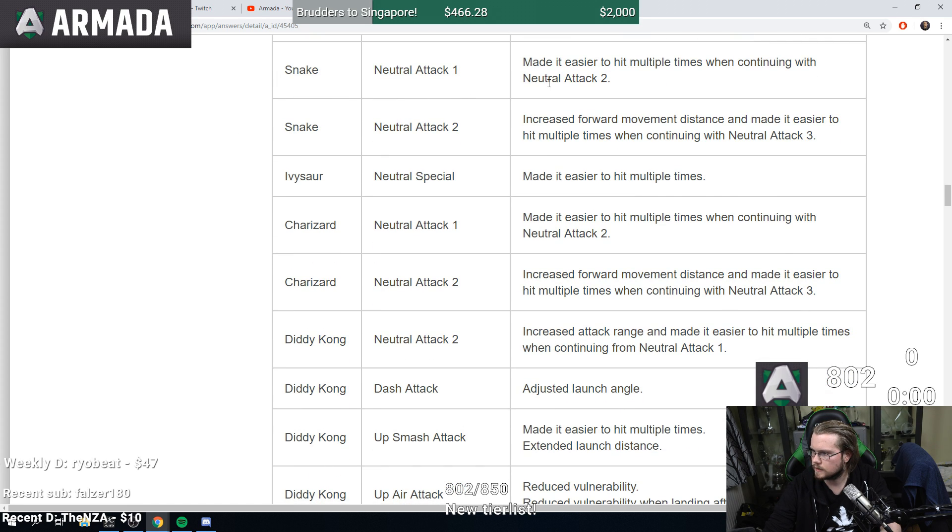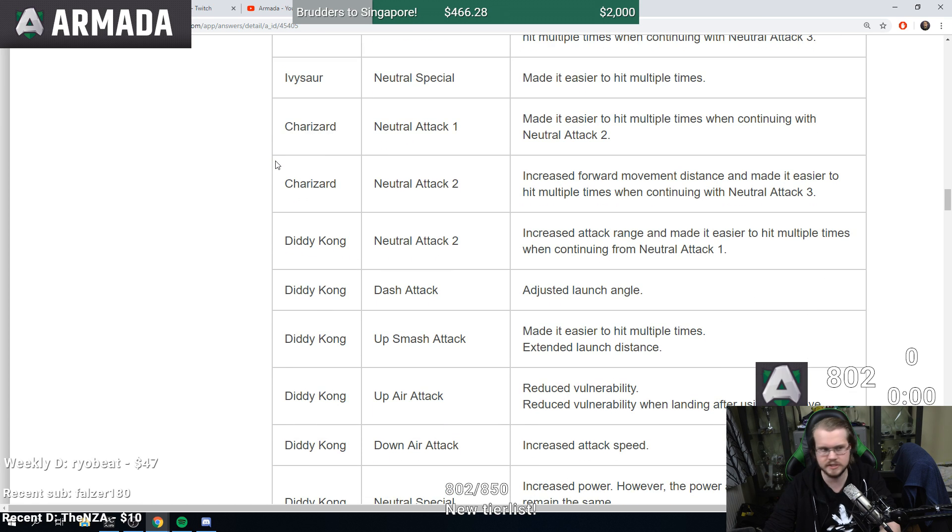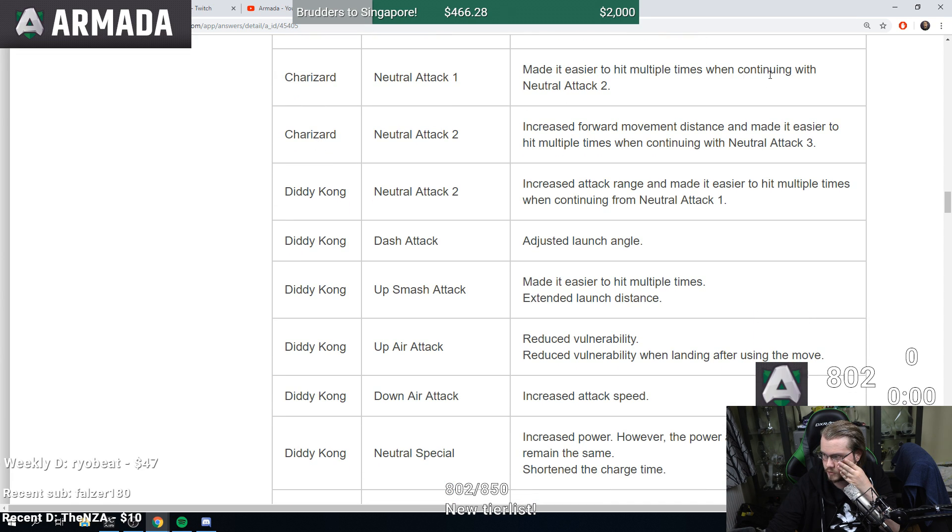Snake neutral attack two increased forward movement distance and made easier. There are so many of these multi-hit fixes. Neutral special — that's like the bullet seeds — made easier to hit multiple times. Charizard made easier to hit multiple times, will continue increased forward movement distance and made easier.